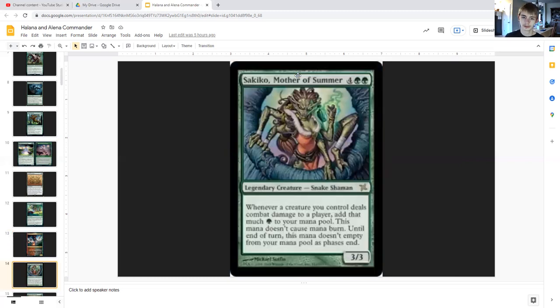Rishkar, Peema Renegade for four generic and double green — she is a legendary snake shaman, three/three — and she says whenever a creature you control deals combat damage to a player, add that much green mana to your mana pool. This mana doesn't cause mana burn — mana burn was an old thing back in the day that we do not need to worry about now — until end of turn this mana doesn't empty from your mana pool as phases end.